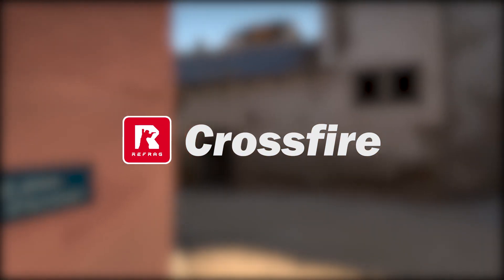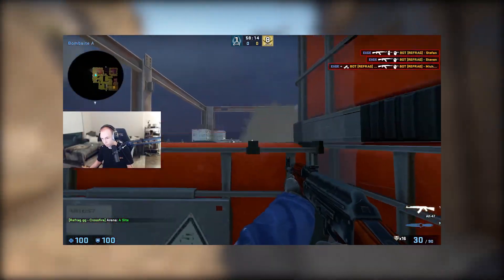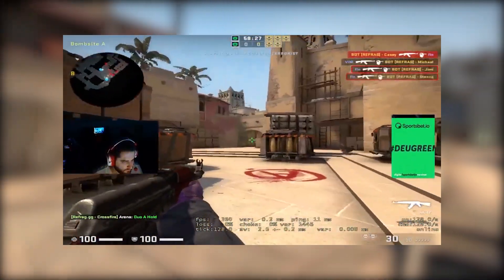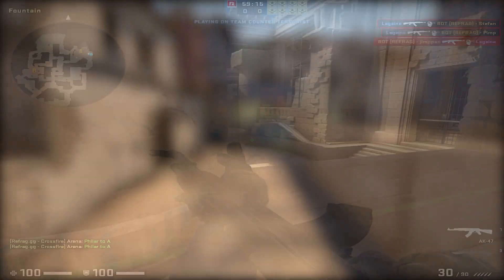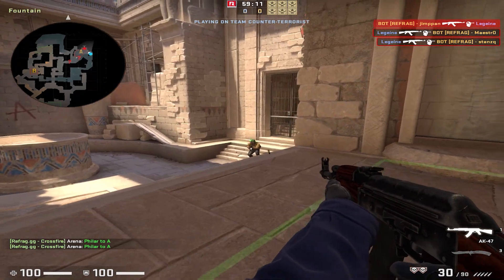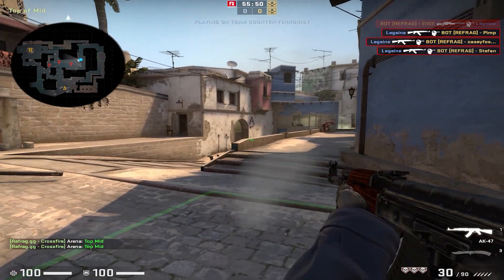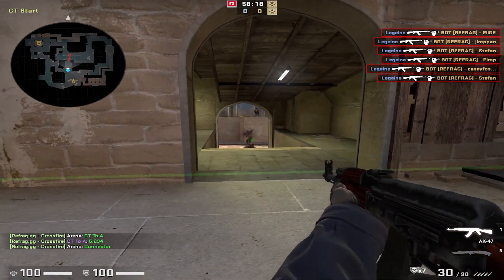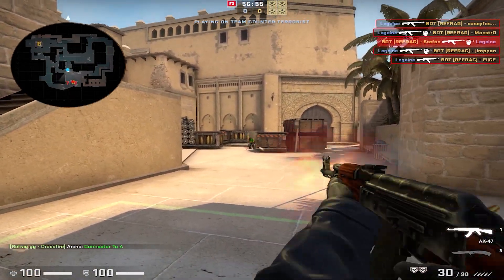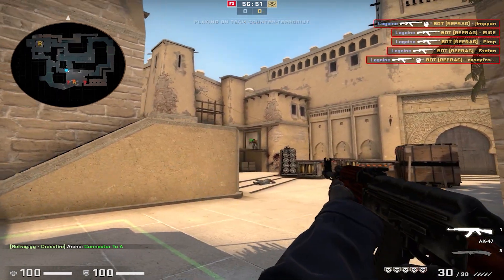Crossfire is one of many warm-up mods you can access through Refrag. It is a fun, fast-paced single or dual-player game mode where you practice shooting bots that peek you with realistic movement in realistic scenarios. It is an extremely effective way of warming up and improving multiple aspects of your mechanics, such as weapon control — knowing when to go for one taps and when to go for sprays — your positioning, how much of yourself to expose to your enemies, and general shooting like reaction time or crosshair placement. It's basically the most useful and effective tool you can use to improve your mechanics.